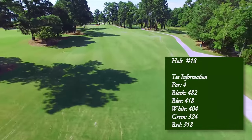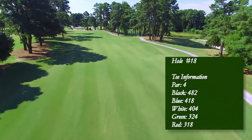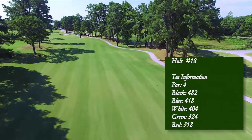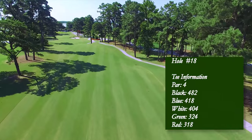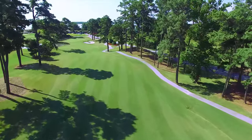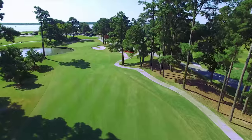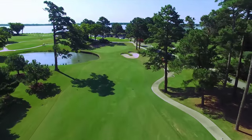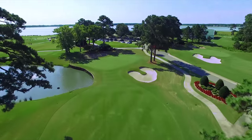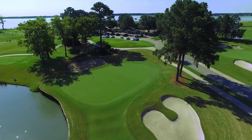The home hole finishes the round with a dogleg from right to left. This par four plays downhill off of the tee to a very well-protected green. Finding the fairway off of the tee is a must if you are to finish with a par or better. Trees line both sides of this fairway and a greenside pond awaits to challenge the approach shot. A large bunker short and right of the green will catch any shots that come up short. Be sure to enjoy the panoramic view of the Nansman River as you make your way down this fairway and toward the green. Par is almost always a good score on this difficult closing hole.